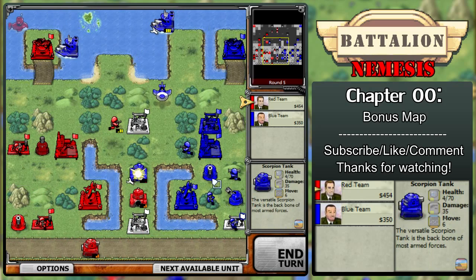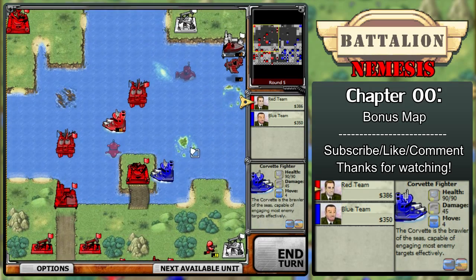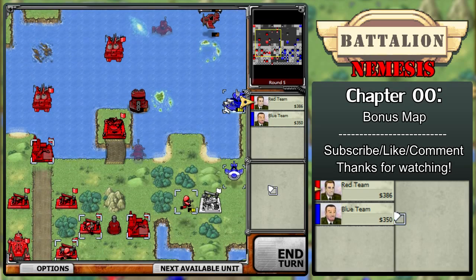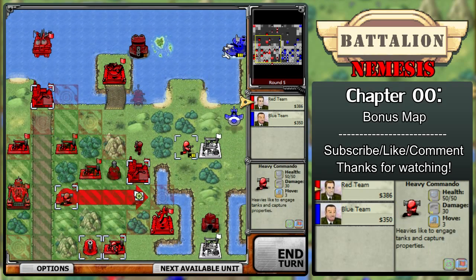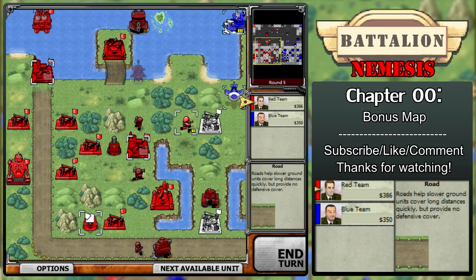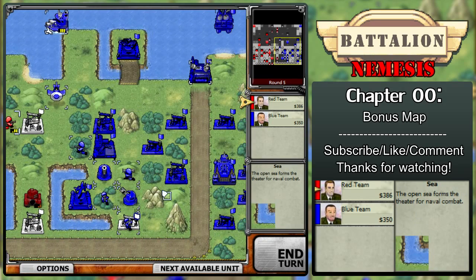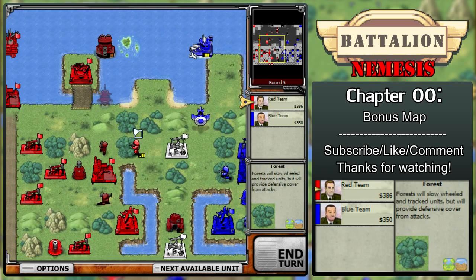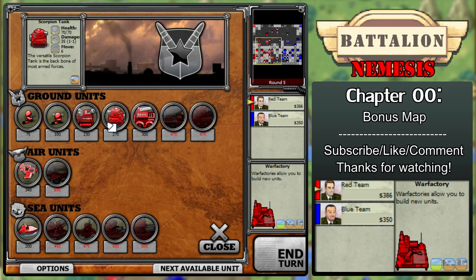I'm going to destroy the scorpion tank anyway and start repairing my own. Since we have an invisible u-boat, we'll deal heavy damage and send my other corvette fighter to finish him off — the other corvette fighter is repairing, which is just fine. I'll mobilize most of my troops forward. I have 386 dollars — it seems like they have commandos guarding their area so I'm going to have these guys start moving first. My plan is to send units back into the forest and produce a flak tank. A flak tank would be really beneficial, but I need something that can shoot down air units very quickly.